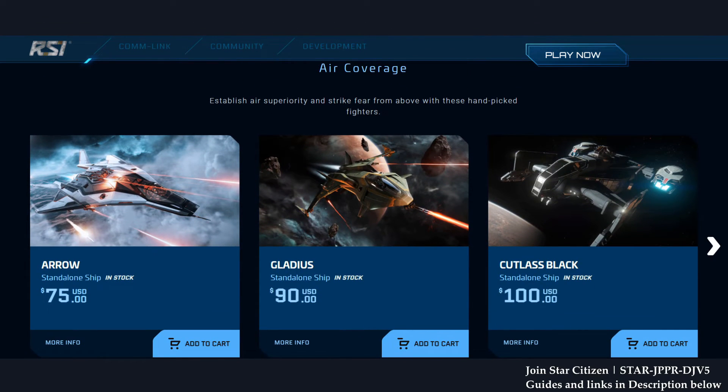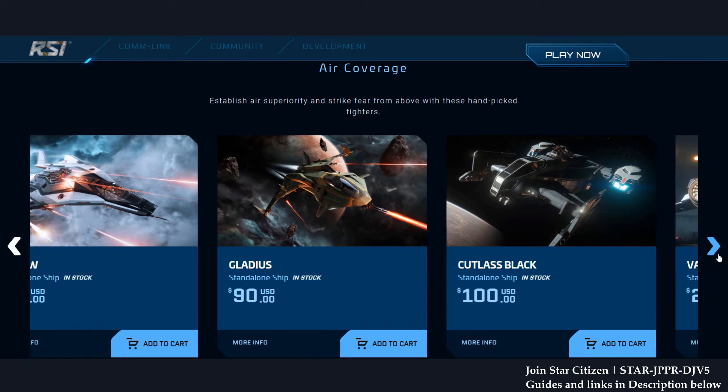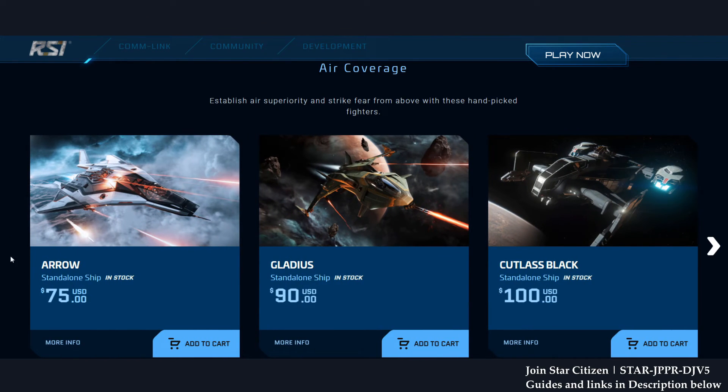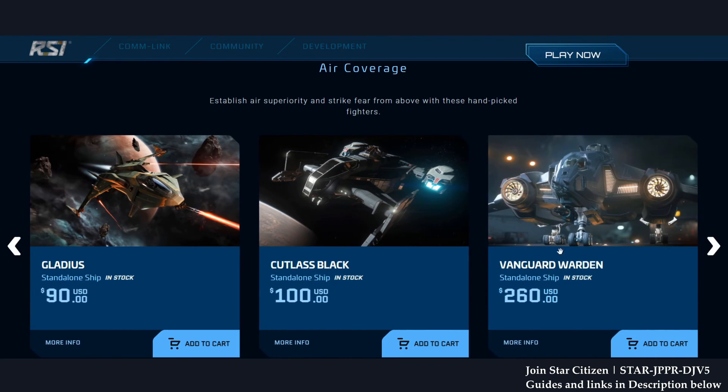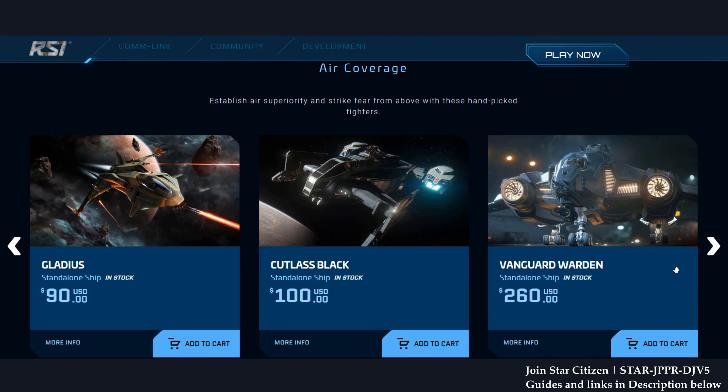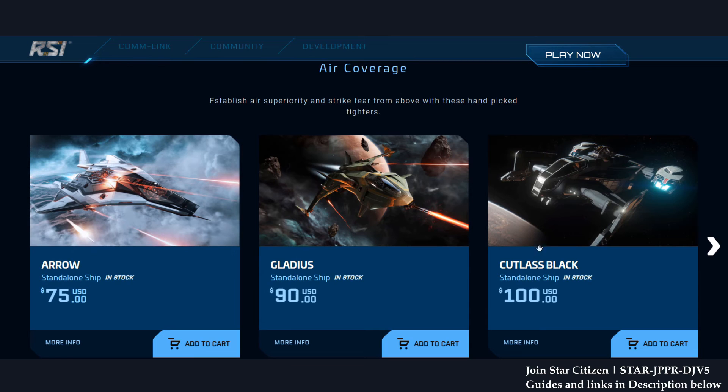For single-pilot fighters, we have the Arrow, Gladius, and Cutlass Black. The Vanguard Warden is great but at $260 — oof. Personally, I would recommend the Arrow or Gladius, but Cutlass Black is available on discount so get that instead. Vanguard Sentinel is way better than the Warden but it's $275. Cutlass Black still wins — my vote goes with Cutlass Black because it's much more versatile.